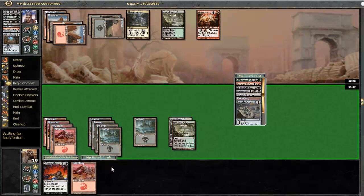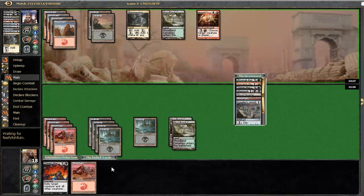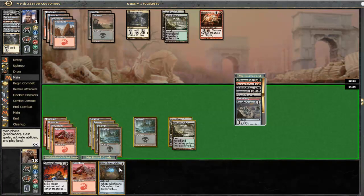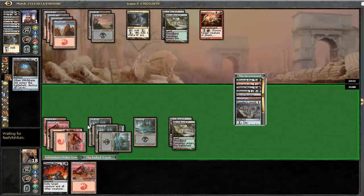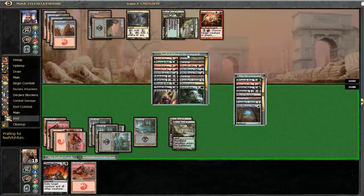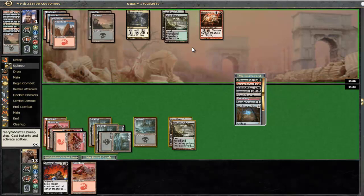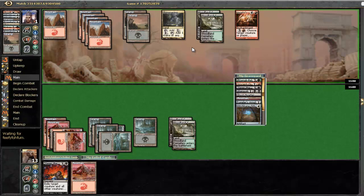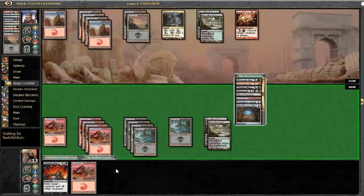Come on, any burn spell please. That's a big problem - he now has a lot of stuff to deal here. He dealt one damage to me, so he's kind of missing on his stuff there, which is good. We have a Witchbane Orb - let's hope he doesn't have removal for that, but chances are he does. Does he have an Ancient Grudge? I don't think he does. If he didn't shoot me in response, it's because he already had it. Now I took five. Still drawing live to any burn spells, but I'm drawing lands. That's going to be a very frustrating match to lose since I'm drawing lands after lands after lands.